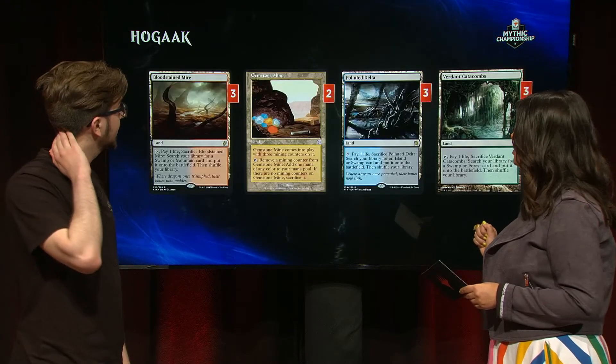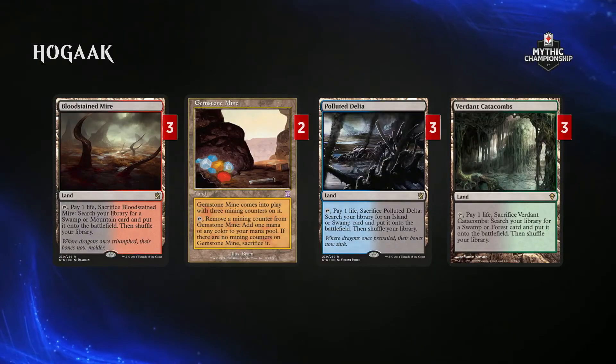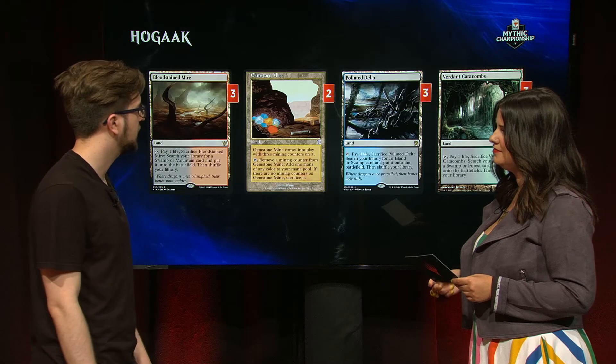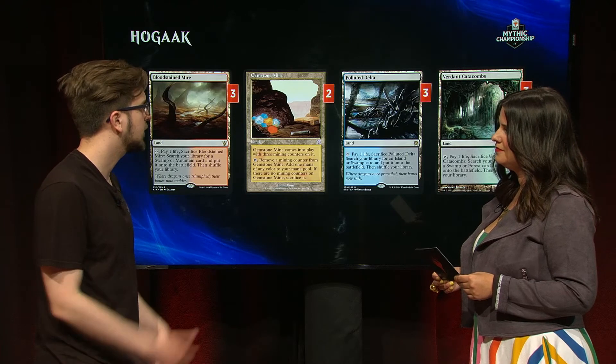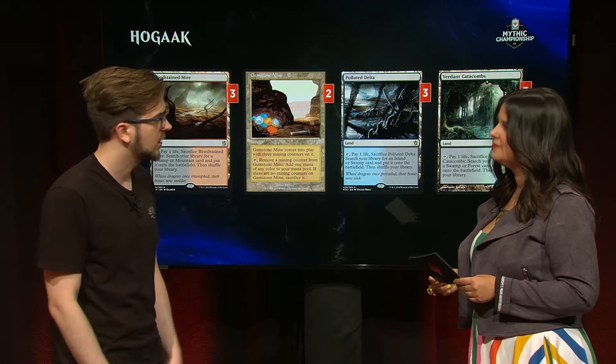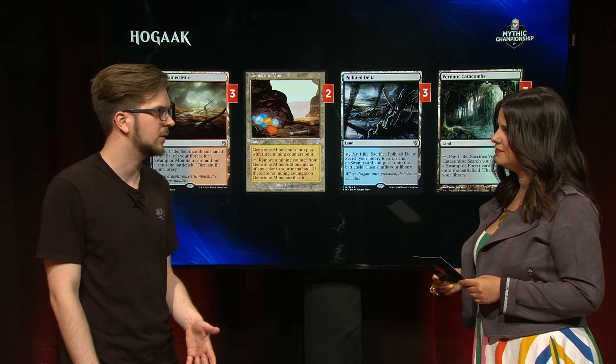Let's take a look at some of your lands. Gemstone Mine — tell me the role it plays. It's a painless land that taps for all three colors of your mana. This is a low land count deck that doesn't want to run too many lands. Fetchlands are very good in this deck to fill your graveyard, to delve away with Hogaak, and to trigger Bloodghast, but they also cost life points, so there's a balance to be found. I tend to stay on the side of having painless lands, since the deck now needs to race quite a bit more than it did before the ban.